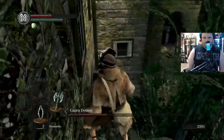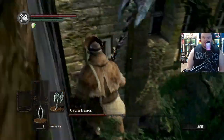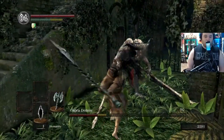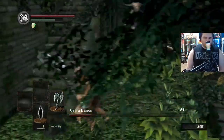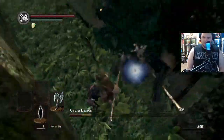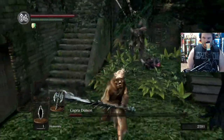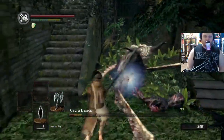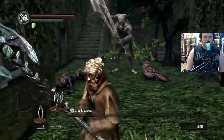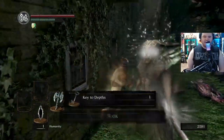Going to hit him as he's falling down twice. Let's see if we can get him with a plunging attack here — there's a two-handed attack, I'm just going to go for it. Nice. I want to see him do the jumping two-handed attack so we can see how to avoid it, but he's just doing the same one. Alright, we're going to kill him. Boop! Down goes the Capra Demon.